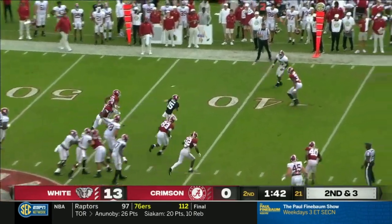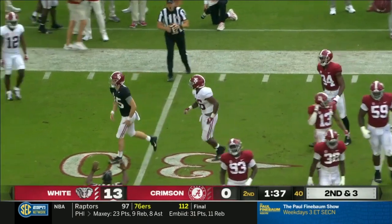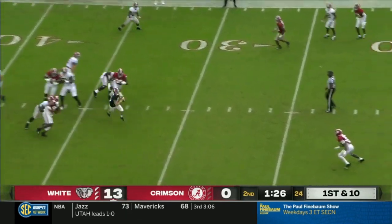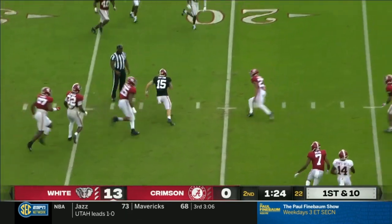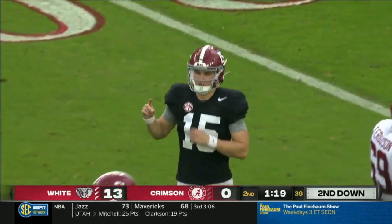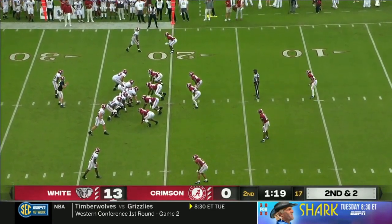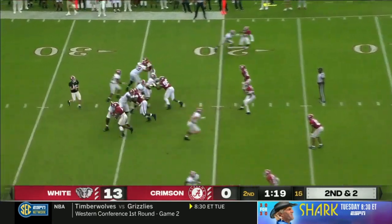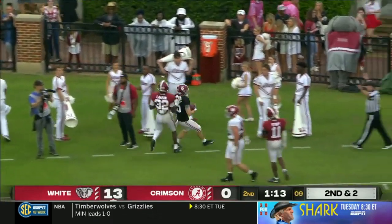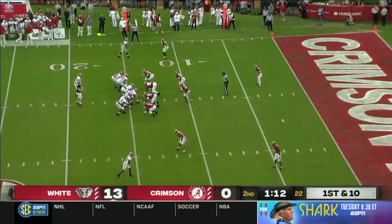On second and three, the camera's always on somebody else when the play starts, but he takes off. Ty's not the kind of guy that runs to make plays — he's more like a Bryce Young. He can run when he needs to. If you give it to him, he takes it. He's not as electric as Jalen, and he's not going to try to run somebody over, but he is pretty quick and does run pretty well. On second and two, Ty takes off again. If you drop downfield a lot like we saw with Jalen, he's going to take off and make you pay.